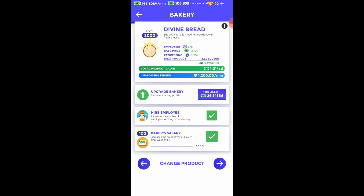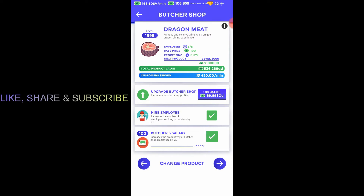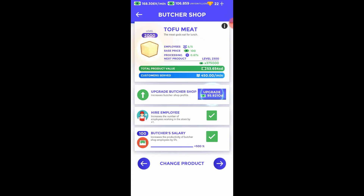There is a third point: it increases the productivity of bakery employees by 5%, and this applies to every department. Like this is the bakery, next one is butcher shop — you guys can see the butcher salary upgrade applied. Both of those are in every department. Right now I am at level 1999 — when I press one click I will achieve level 2000. The next one is the seafood department.